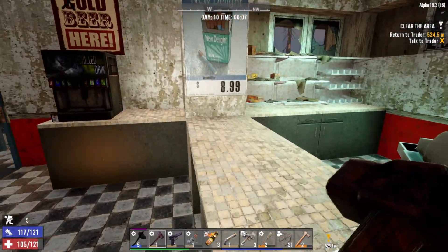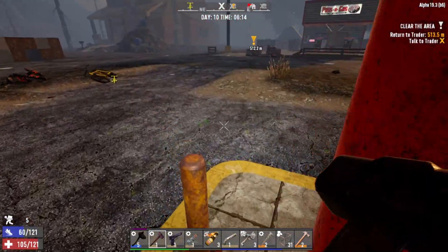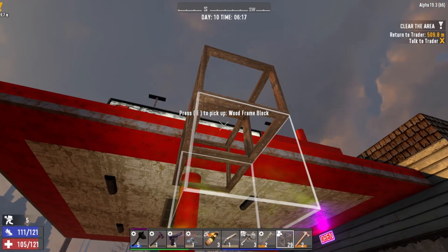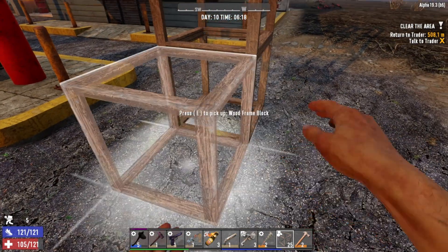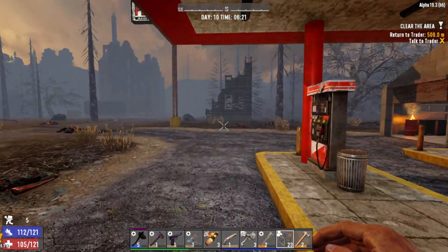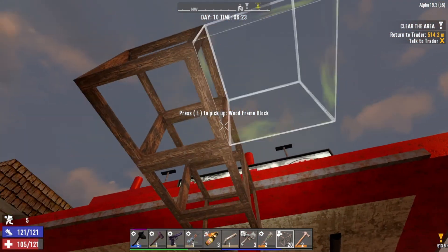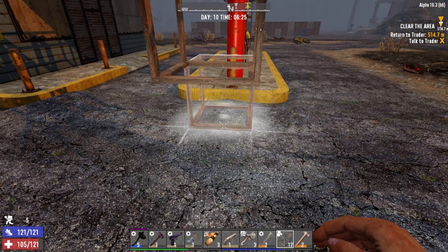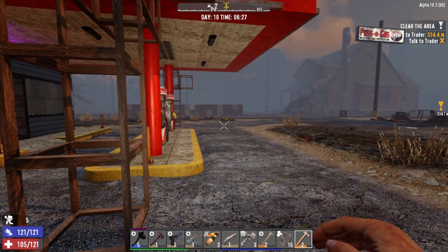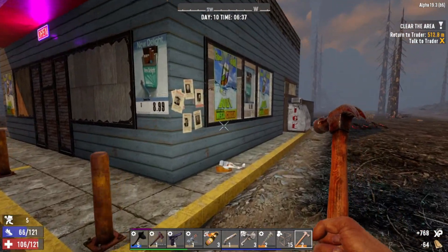Yeah, we literally already cleared this place out. We're going to have to remember to come back this way. We can get up here on this tonight. I'll try and put some frames out, maybe a few frames down like this so that we can run out here and throw molotovs around. I don't think they're going to be able to work their way up. We need to chop some wood - I don't know how sturdy this place is going to be, but I feel like they're going to tear this place up pretty good.